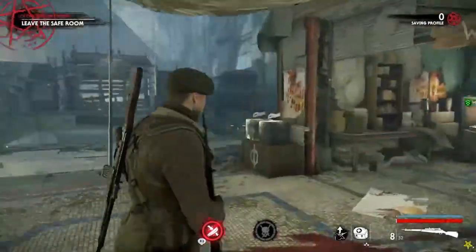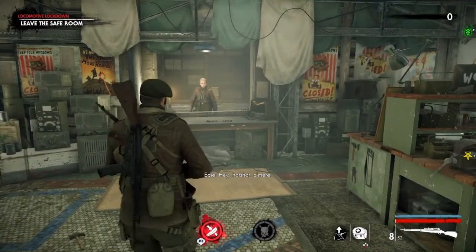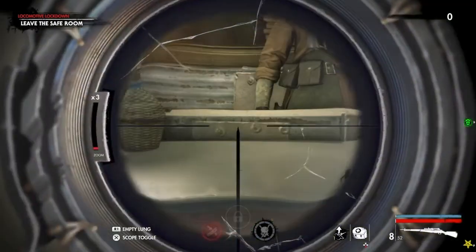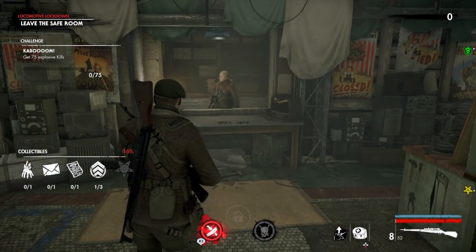We started where we left off in the safe room. Now I had a recording error the first time I tried to record this. So your first upgrade kit is going to be right here on the desk, and as you can see when I pull it up we've already collected it. We've got one of three.